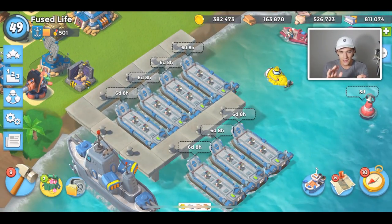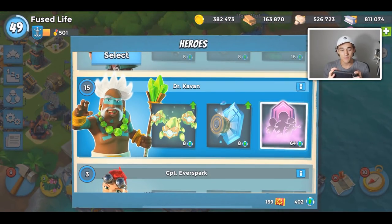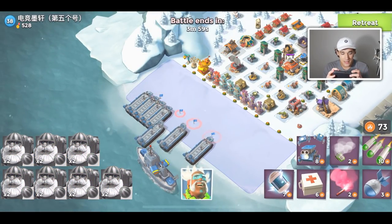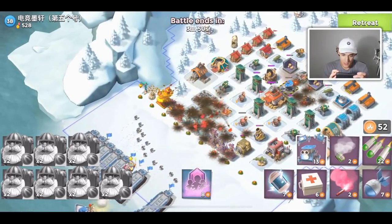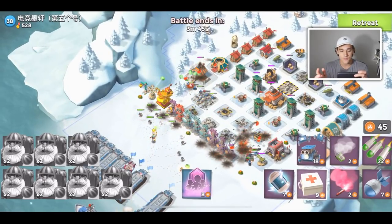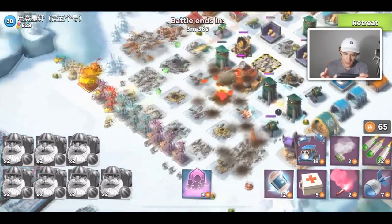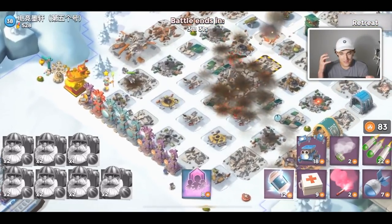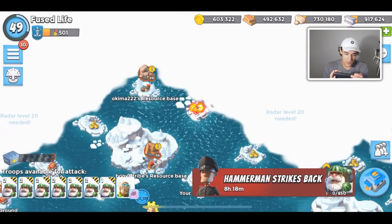Today we have Melon Bombardiers, which are the strongest troop in Boom Beach — change my mind. I honestly think they are the strongest troop inside Boom Beach. I think bombardiers are by far the best troop, and when Melon Bombardiers came out, I looked at the stats in the sneak peek video and realized Melon Bombardiers are just a better version of bombardiers — they deal over two times the damage of normal bombardiers.